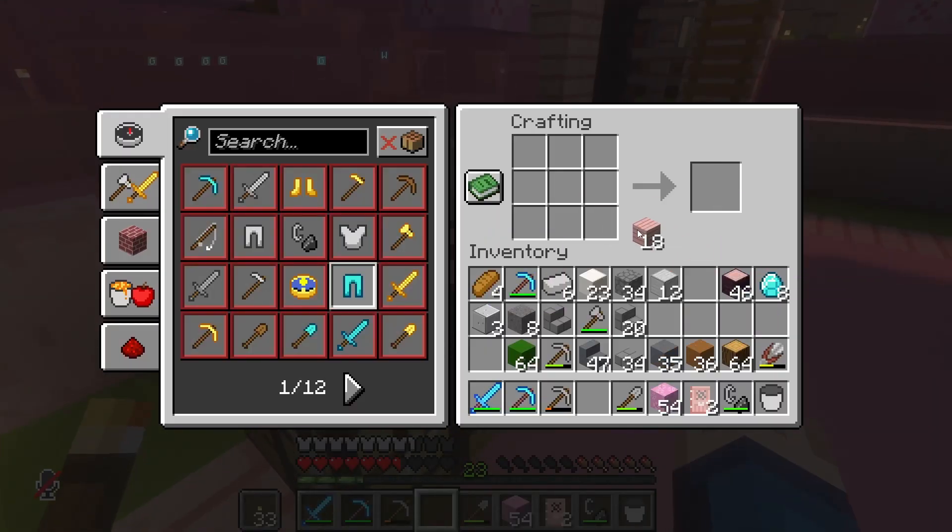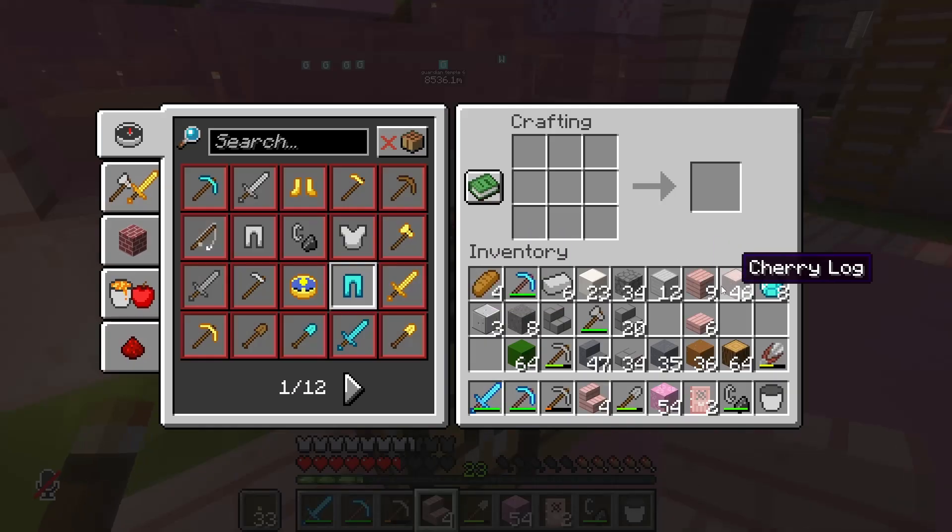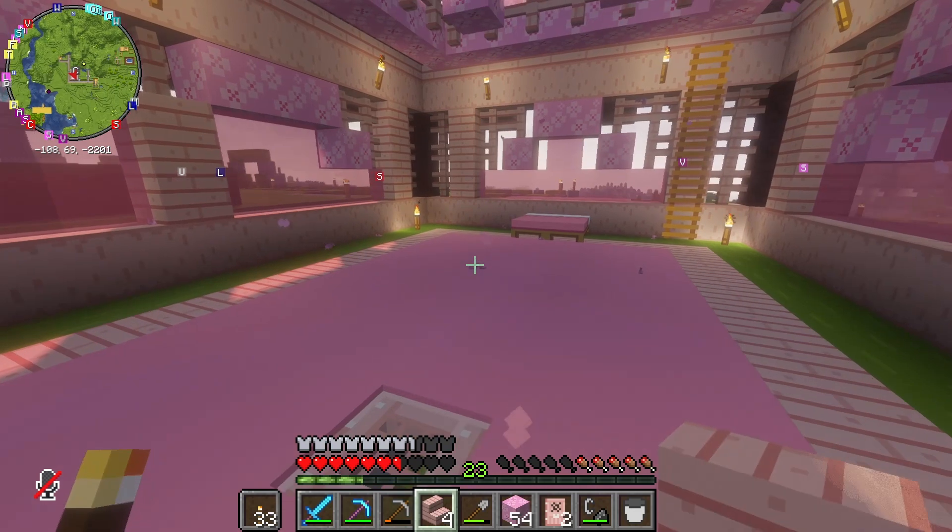Let's do some stair-type things and maybe some slab-type things. How do you make a pressure plate? Maybe it's made with slabs — nope, sure isn't. Oh, it's just two planks. Okay, well, we can make those on the fly then.